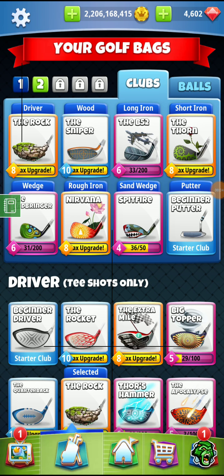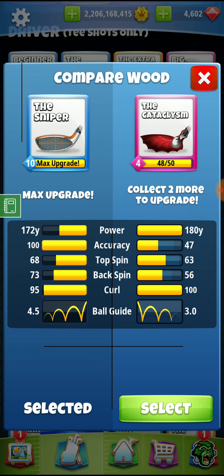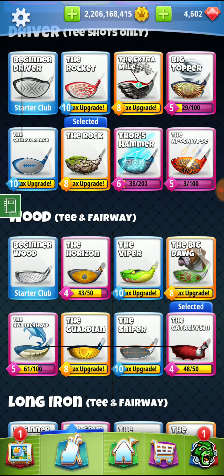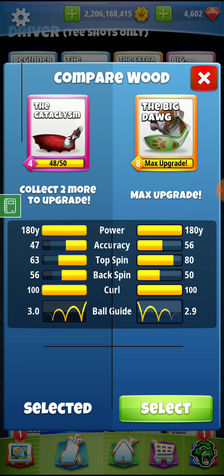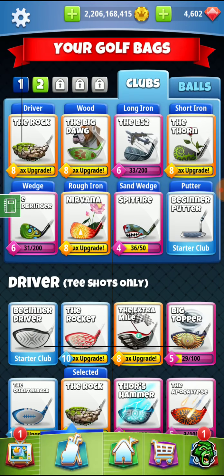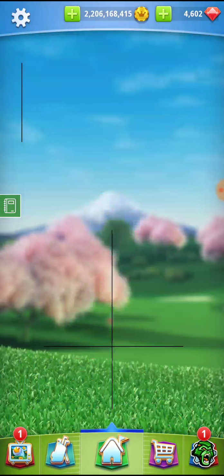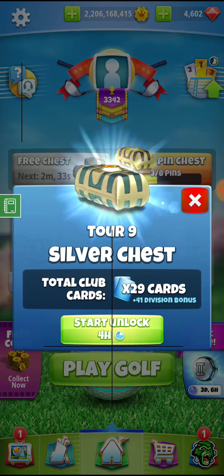Alright guys, mountain tournament expert, hole number five — getting the bag set up. We're going to go with Rock 8. It's going to be between Cat 4 and Big Dog. Big Dog wins: it has more top spin and more accuracy, so Big Dog is the winner between the Cat 4 and the Big Dog 8, and possibly Kingmaker or Titan. One of the two balls — not quite sure what I'm going to go with yet.